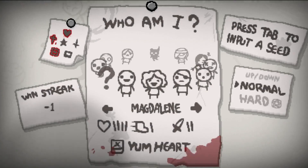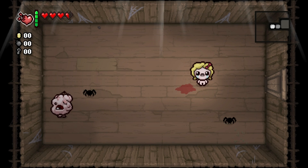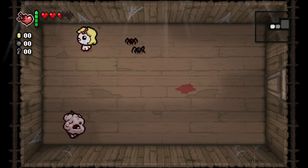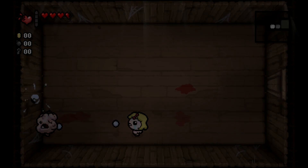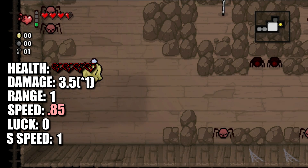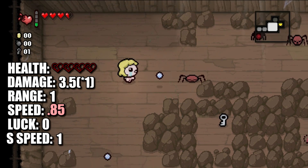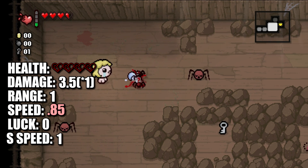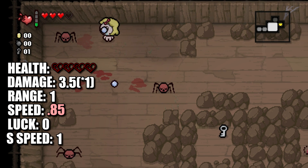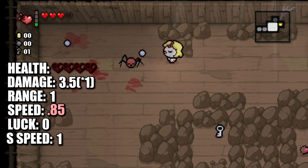For our next character, we have Magdalene. Magdalene is unlocked by having seven or more heart containers, which you can see in the top left there — you will need at least seven red heart containers. For her use ability that she starts with, you will have Yum Heart. Yum Heart's ability is that it will refill one red heart. Magdalene will start with four red heart containers instead of three, have the same damage of 3.5 with no damage multiplier, a same tear rate of 1, shot speed of 1, range of 23.75. However, she is the slowest starting character with a speed of 0.85 and no luck. She will not start with any pickups of coins, money, or keys, but will start with the Yum Heart.